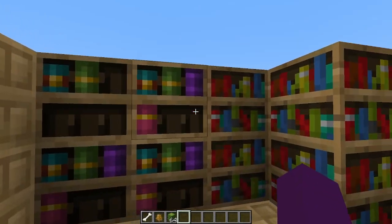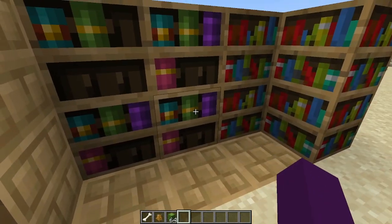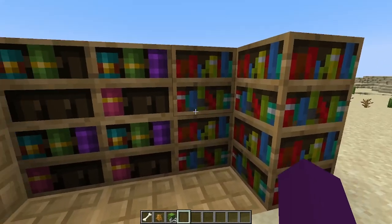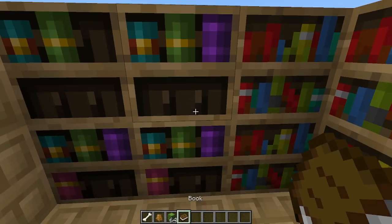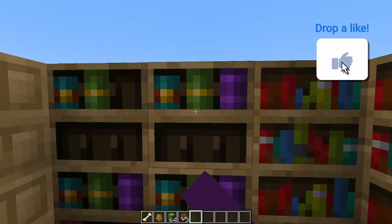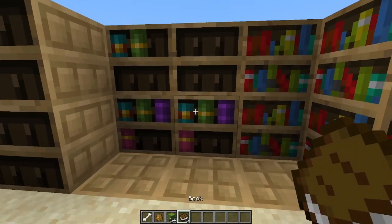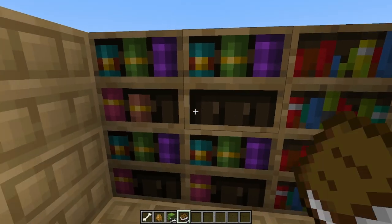Now we have our bookshelves — these are the chiseled bookshelves and they look awesome as well. We have the standard Minecraft bookshelves next to them to compare. The fancy thing about these is that they actually are used to store books. You can take all of these books off of here and they can store enchanted books, book and quill, whatever you like — just like that.